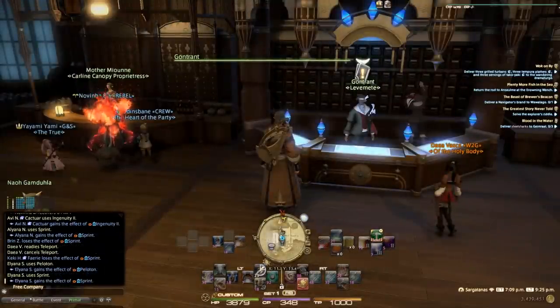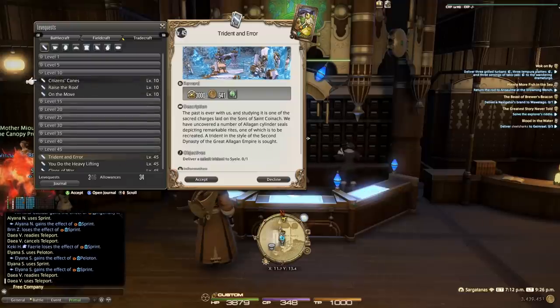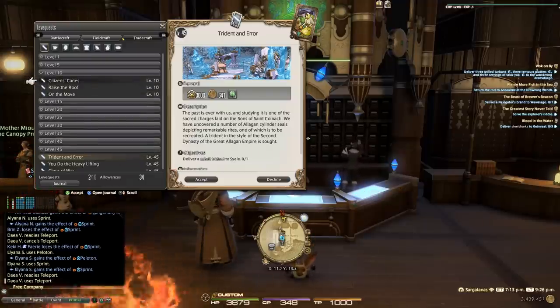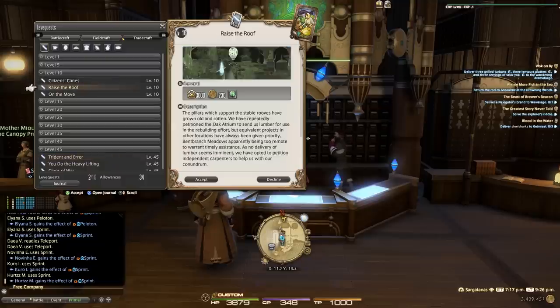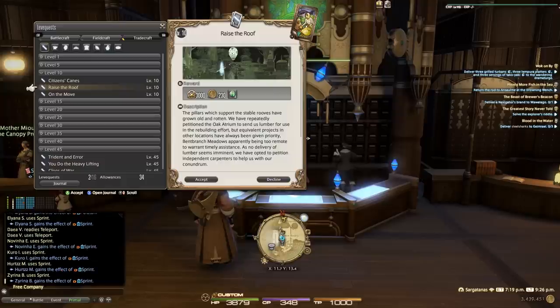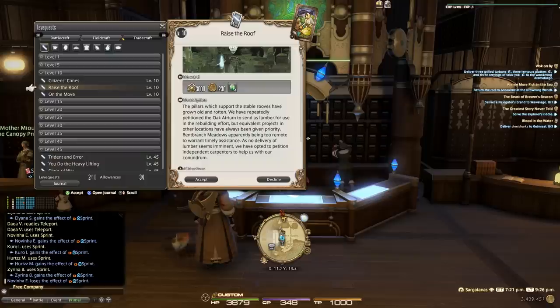The power leve method utilizes the leve system, and you can turn in multiple different things. For the Carpenter, I focus on stackable items because you can craft them in bulk, they're not going to murder your inventory, and you can go turn them in. You can also typically find them really cheaply for turn-in. From a cost perspective, 'Raise the Roof' is the first one I want to focus on — it gets you 230 gil in rewards, and that reward will vary, so if you find the three Ash Lumbers for less than 230 gil total you're actually going to be netting a profit.